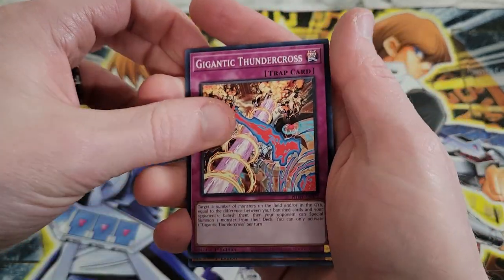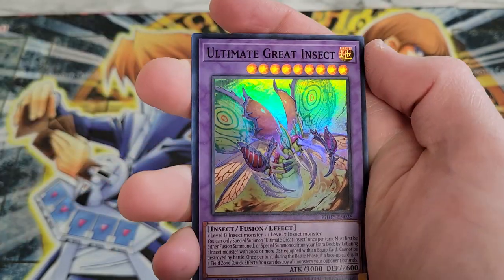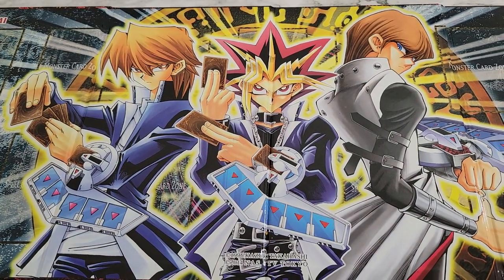Maze of Memories has got some catching up to do. We got Photon Emperor, Kashtira Overlap, Abyss Actor, and just Ultimate Great Insect. We'll go through and pass by the remainder there.